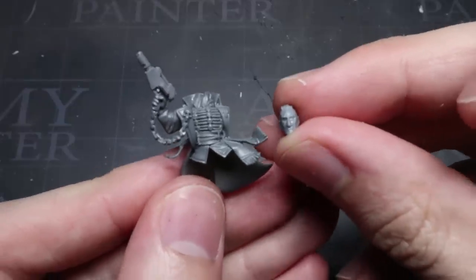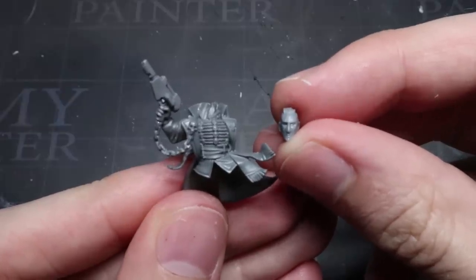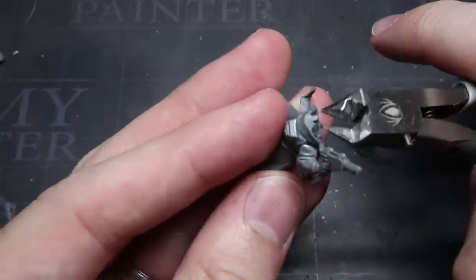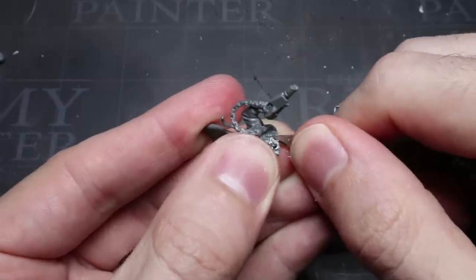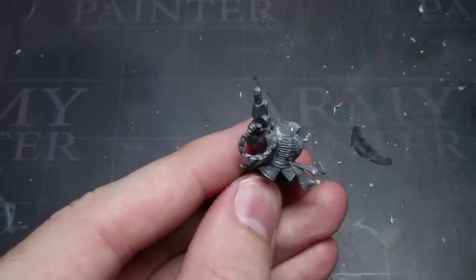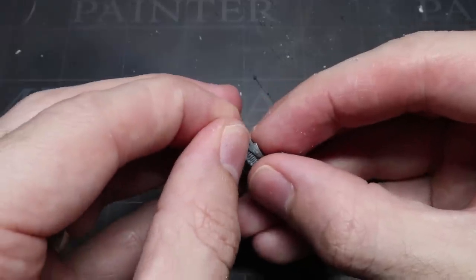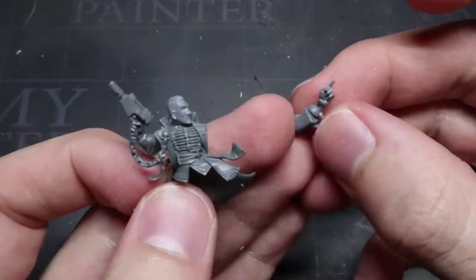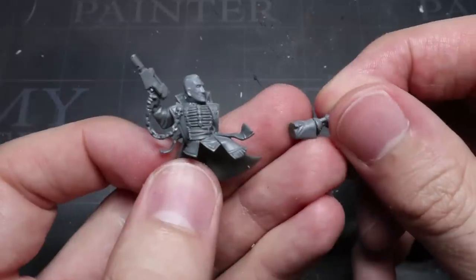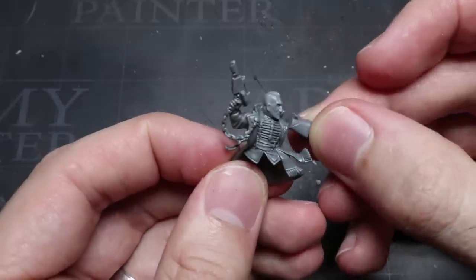Next up, we need to add a head. The one I've chosen here is from the Cadian Command Squad Kit, selected for its suitably stoic expression. The original Commissar's head will need to be cut away first — bring back the clippers and knife, then trim until you have a flat area. Flatten out the bottom of the new head by removing its ball joints before gluing the head in place. I've chosen to have the head facing left, which helps to alter the flow of the model and further separate it from the base kit. Finally, add the left arm; I used another arm from the Skitarii kit, which fits nicely with the pose and doesn't need any adjustments.